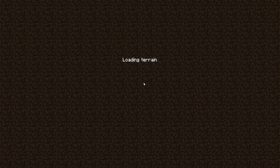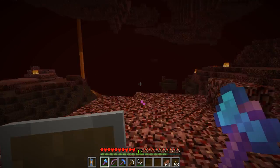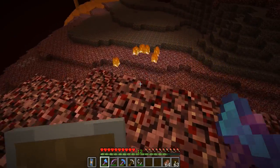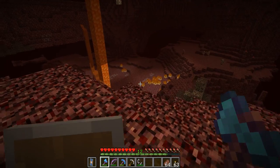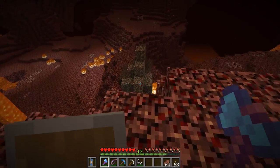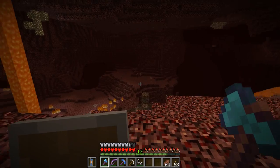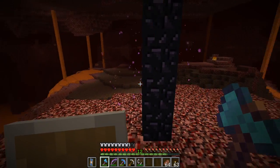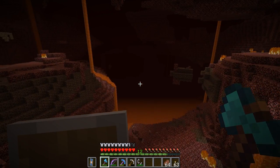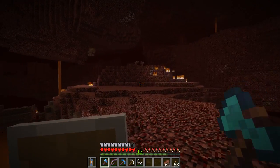I get the achievement 'We Need to Go Deeper.' Here we are — let it load a little bit. I already hear a Ghast! Let's get away from the portal — we don't want him to destroy it. A few things we need here: we need to find a fortress, and we'll need some soul sand, which we can get once we find some nether wart. I don't see anything interesting around — let's take a peek down there.